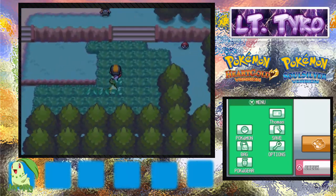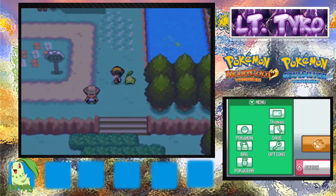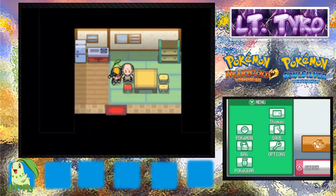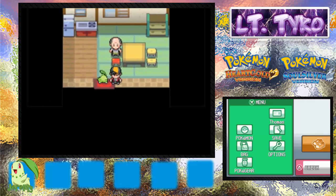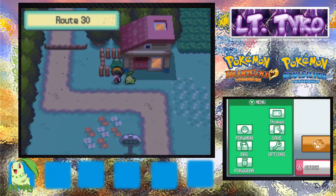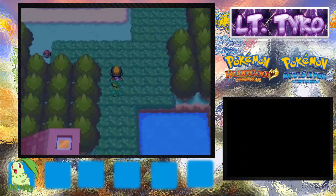I think we gotta go up here to Mr. Pokémon's house. Now it's all weird and fast — I gotta fix this. Speaking of Apricorns — I don't want to mispronounce it. We got a green Apricorn, and then we get a wild battle.